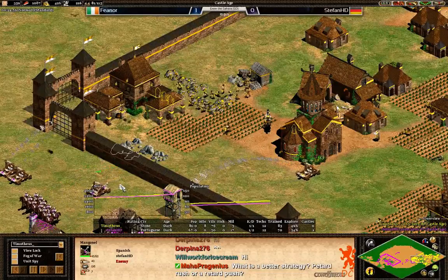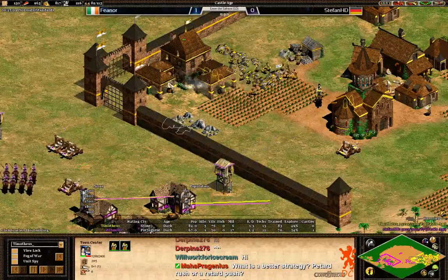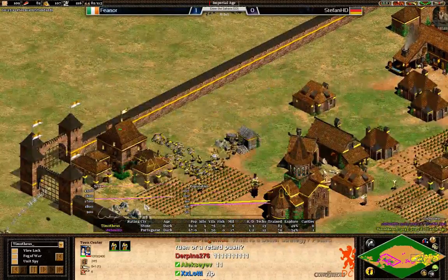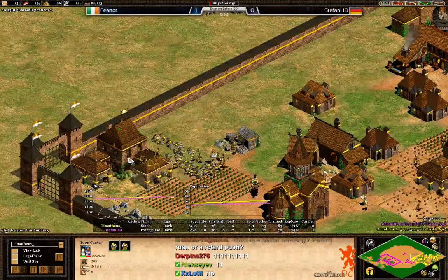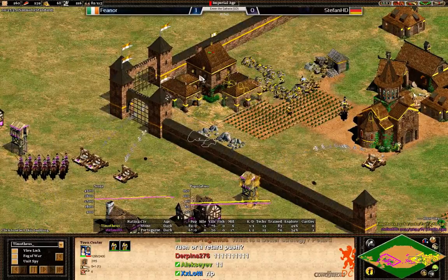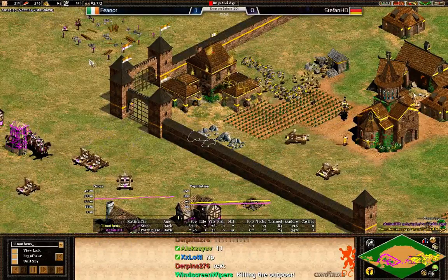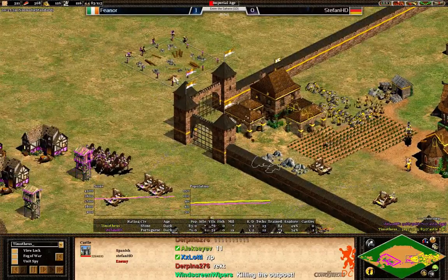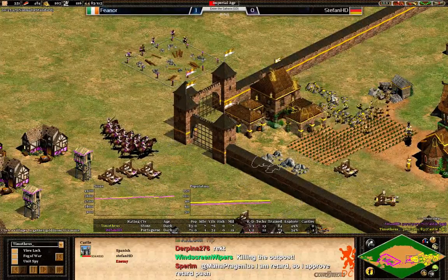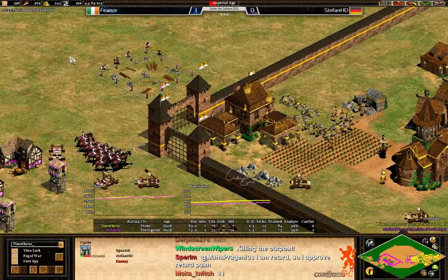Stefan should know now that Fionor has a mangonel of his own. And there we go — up to the imperial age as well, in a pretty good time. He really starts getting important pressure going. Stefan is trying to take down this town center but Fionor just keeps repairing it with two villagers inside. And look at this castle for Stefan — really offensive, going to attack the gold as well. That's a nice castle going up very fast, of course, because of the Spanish building bonus. One versus two mangonels for Stefan.